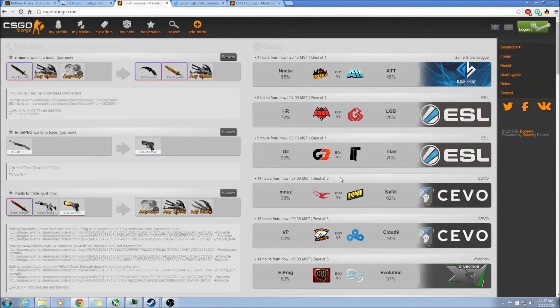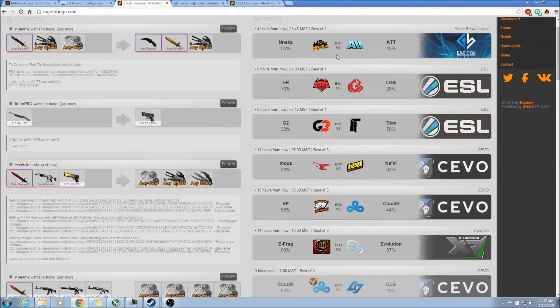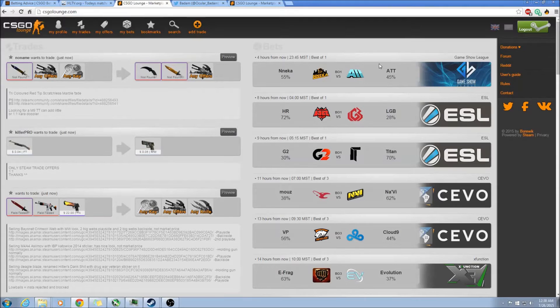If any of you guys are into the whole skin things of CSGO, you obviously will know about CSGO Lounge and the betting side and the trading side. Right here is all your upcoming matches. I want to make this as brief as I possibly can. It's going to be a lot of random teams and a lot of actual pro teams. Usually on the weekends is your best chance because you can actually get some of the well-known matchups. I'll have a bunch of links in the comments section — one is called Lounge Destroyer if you use Google Chrome.